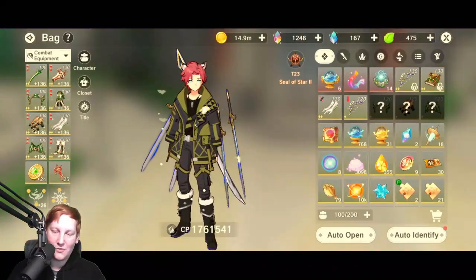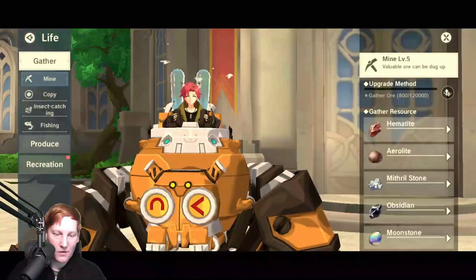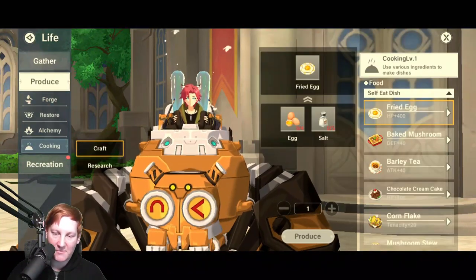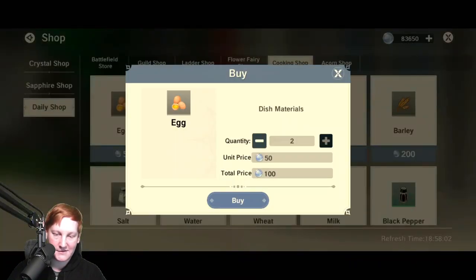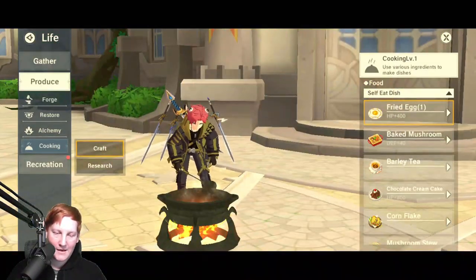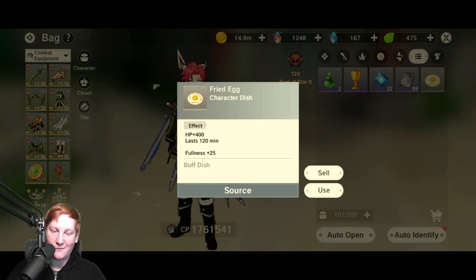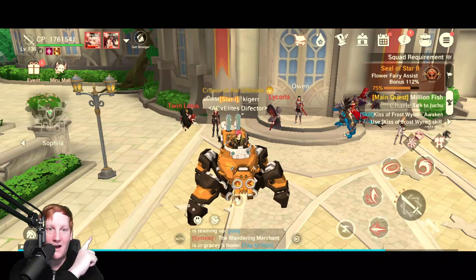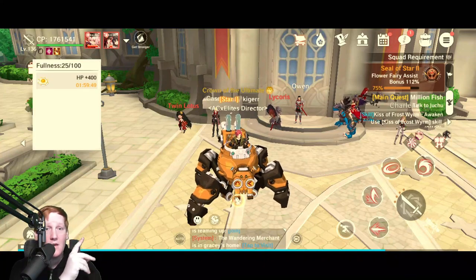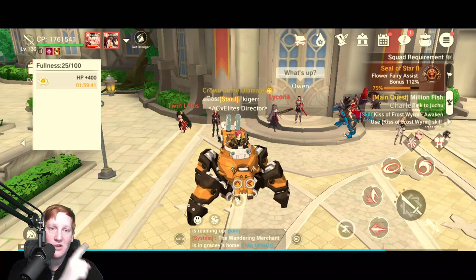So another thing — they do kind of a good job with food. I'll make something real quick to show you. I'm just going to make a fried egg — four eggs, five salts — and bam, done. Then I go to my bag and eat my fried egg for 400 HP for two hours. In the top right-hand corner under my health bar there is a knife and fork icon. If I click that, it'll tell me my fullness — 25. Everything that you eat is worth 25 fullness, so you can have four buffs at a time. They can even be the same buff, so if I eat a chocolate cake I will also get 800 HP, stacking those as well.